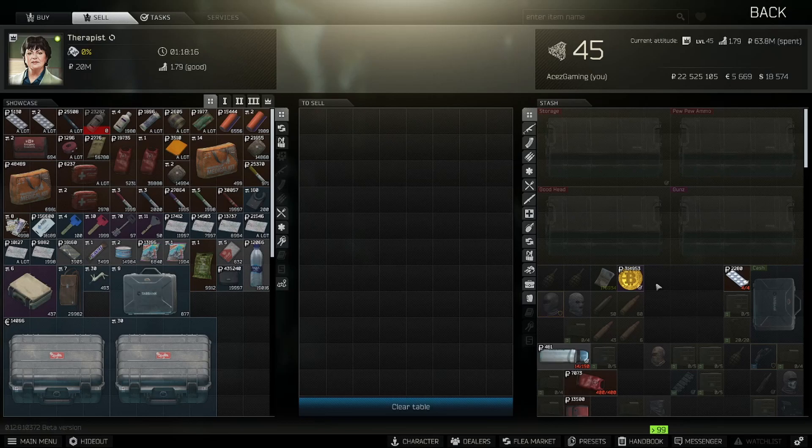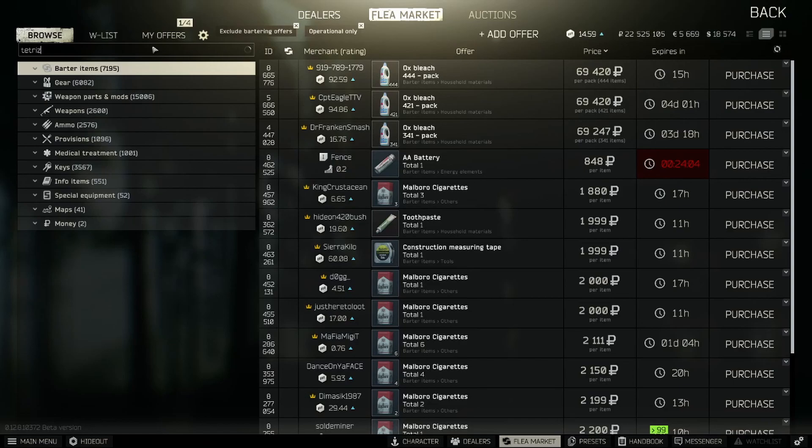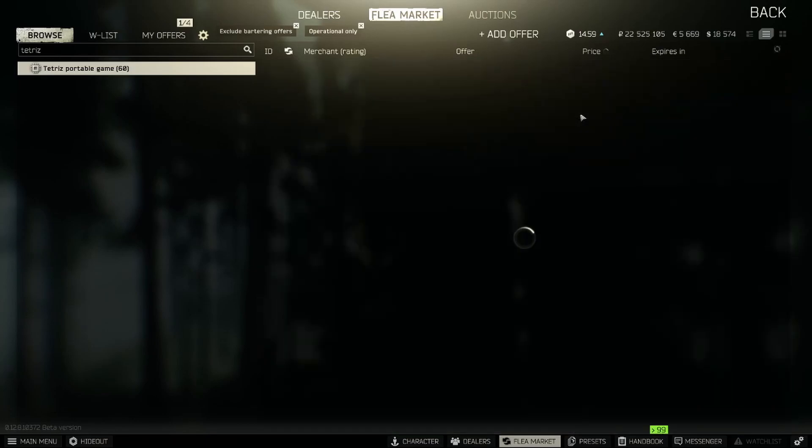Bitcoin is currently selling for 314,953 rubles at Therapist. Yesterday it was selling for 321,000. I would highly recommend you know exactly what your Bitcoin price is before doing this method — whether that's keeping one Bitcoin on hand or having your hideout upgraded. We're going to head to the flea market, search for Tetris, and wait for it to fall to roughly the 310,000 area.